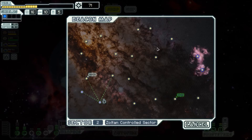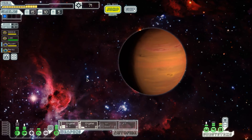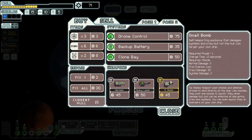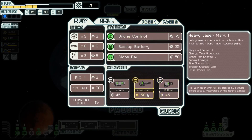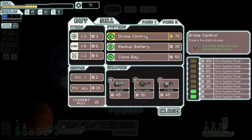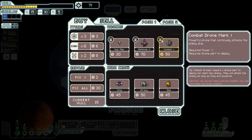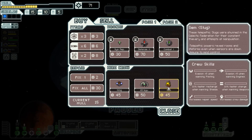That's too many jumps and this is too close — we're just going to go to the store now. The Zoltan are fascinated by other species. Small bomb, heavy laser mark one, drone control, backup battery — not really feeling it. A slug? Could be cool — that's lots of blue options. So what are an Engi? Telepathic?